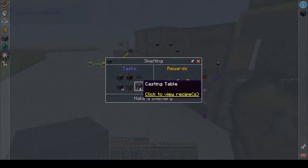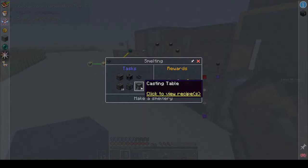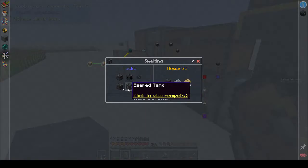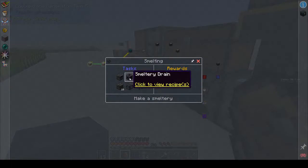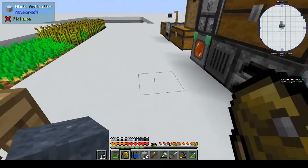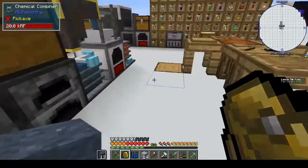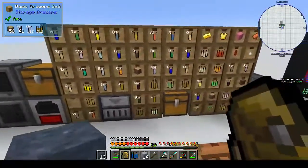So what's the next thing? Make a smeltery - really! Okay, so we need sand. We need a casting table, seared tank, seared bricks, smeltery controller, smeltery drain, and a faucet. We need a cup - sand and gravel which I think comes from silicon dioxide.